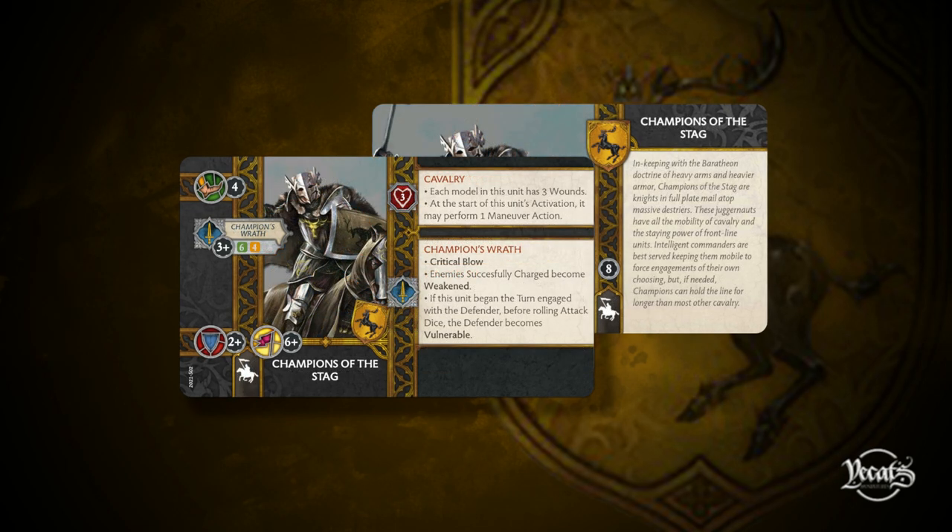Moving on from the Stag Knights — which are absolutely beautiful models — we go to the final shared loyalty unit: the Champions of the Stag. Arguably the best sculpts in the game are for the Baratheons. The Champions of the Stag are speed four. They have Champion's Wrath as their attack ability, hitting on a three-plus, throwing six and four attack dice. Their defense is an amazing two-plus, and their morale is six-plus. They bring the Cavalry innate ability — each model has three wounds, and at the start of their activation they may perform one maneuver action.